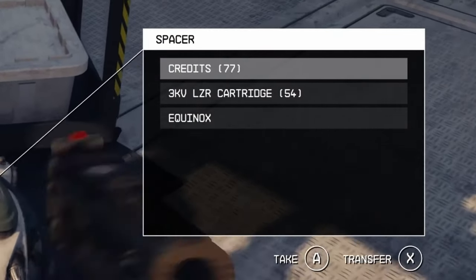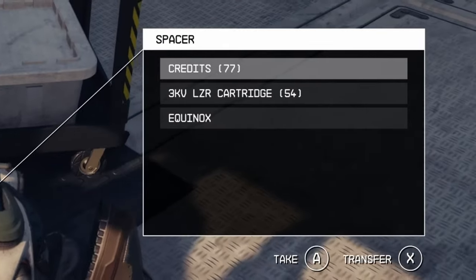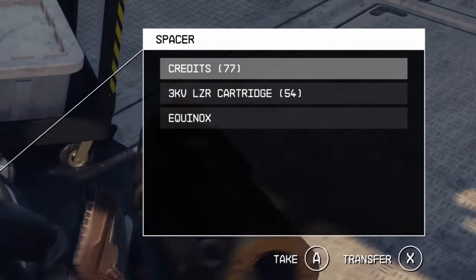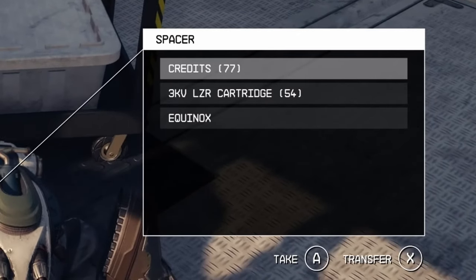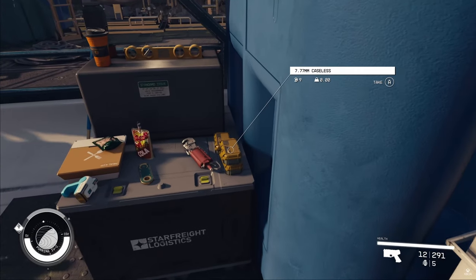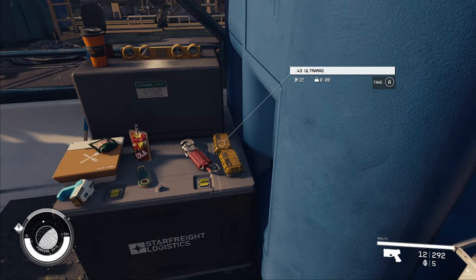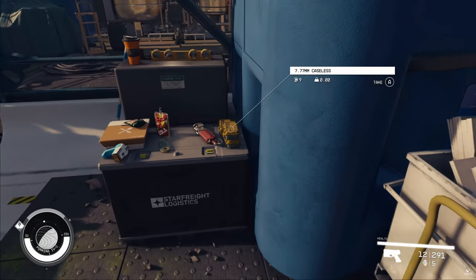We then get a look at the loot screen, much like Fallout 4 it is a quick look screen. Unfortunately, we cannot take the clothing of this spacer — usually you can in Bethesda Games Studios titles, but this time we can't. We see the spacer was carrying some credits, ammo and some items. The player can pick up many objects from the world. Here we see 7.77mm caseless being picked up — to me this doesn't sound like ammo, but more of a component for ammo crafting. The player also picks up a bunch of food items.